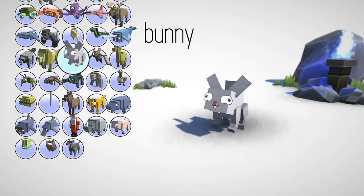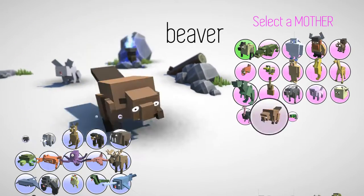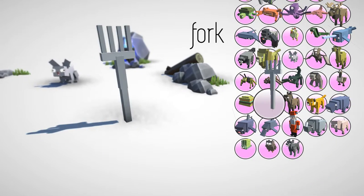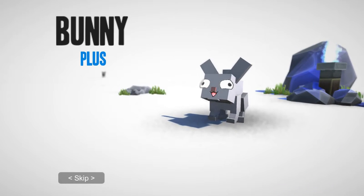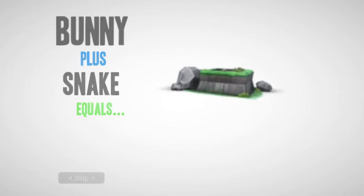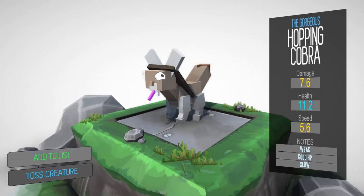Okay, we're gonna get real strange here. Bunny and — I believe I saw a fork. What are you gonna do with a fork? A snake. I don't know why this game doesn't have sound, but we'll live with it. Bunny plus snake — what does this equal? The gorgeous hopping cobra.